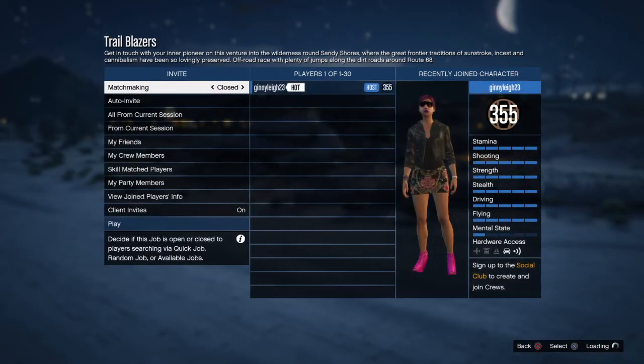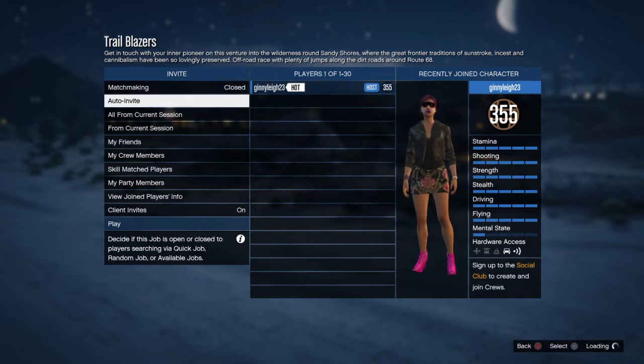Quickly take matchmaking to close so no one joins. You do want to have a friend do this with you — someone that is willing to work with you and just let you win the races. Then obviously you can return the favor and let them do it. Go ahead and launch the race — it only takes about a minute and 30 seconds, it's really fast with a very simple track layout.